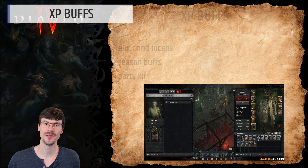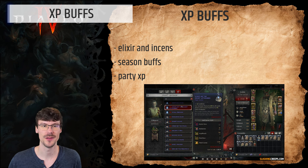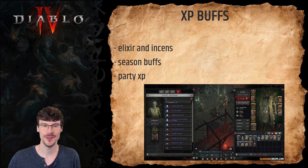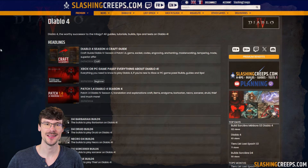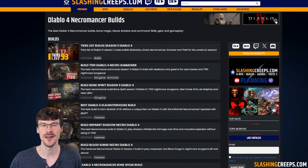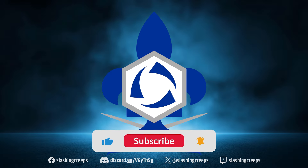One last word before finishing this video: don't forget that you'll always want to have an elixir and some incense. They're very easy to obtain in patch 1.4 so make sure not to forget them. If there's a seasonal buff, you'll also want to have that, and if you play in a party you'll have an experience bonus based on the number of players. With all these buffs active it will be much faster to gain experience. Thanks for watching — you'll find everything you need on Diablo 4: guides, builds, and target farming at the link below the video.